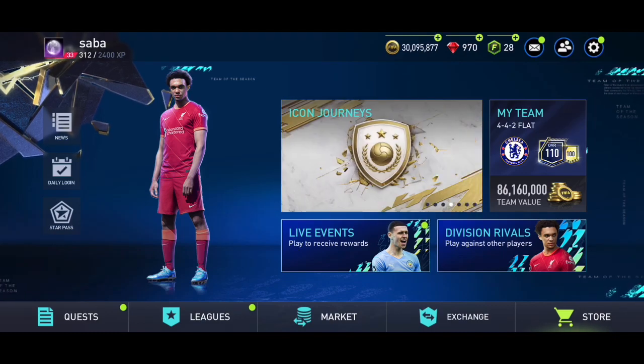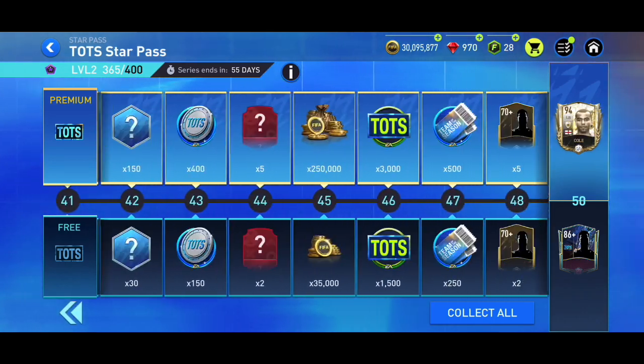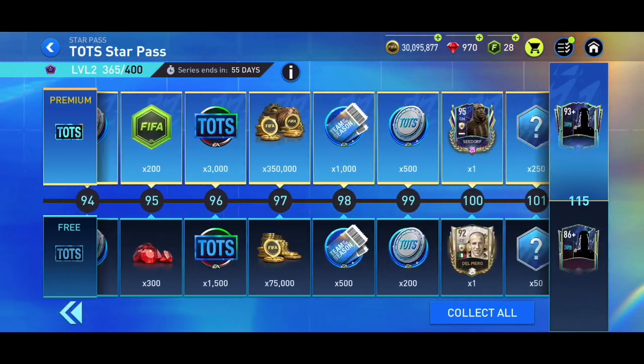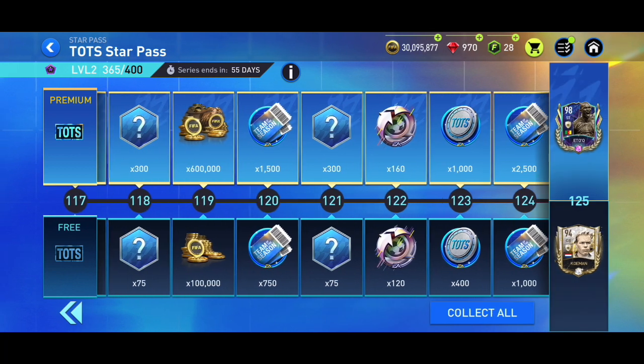In this video I'm going to talk about how to complete Star Pass for Team of the Season. If you are free to play, you're getting a free 94-rated card at the end. If you are pay to play, you're getting a 98-rated card, along with all the other 94-rated icons and Team of the Season rewards, as well as some skill boosts, coins, and more.